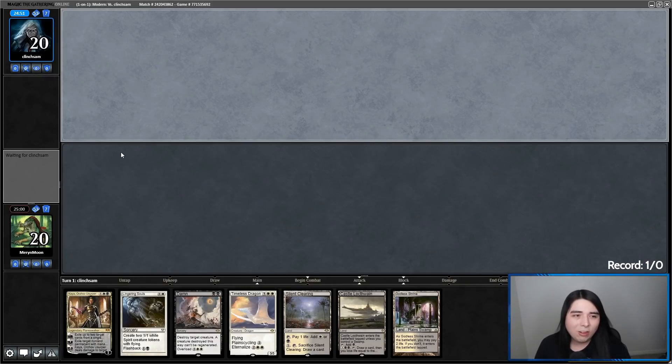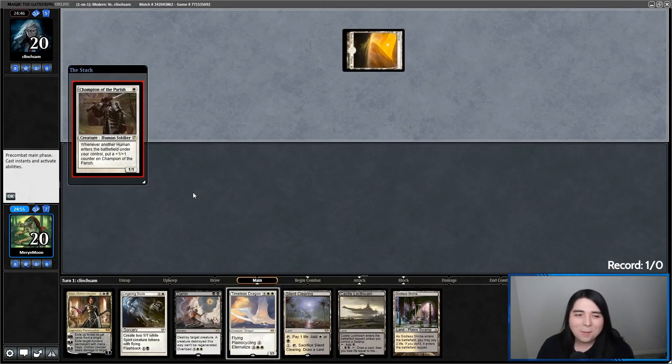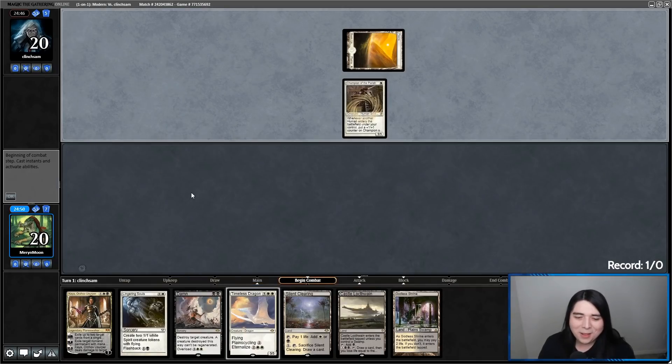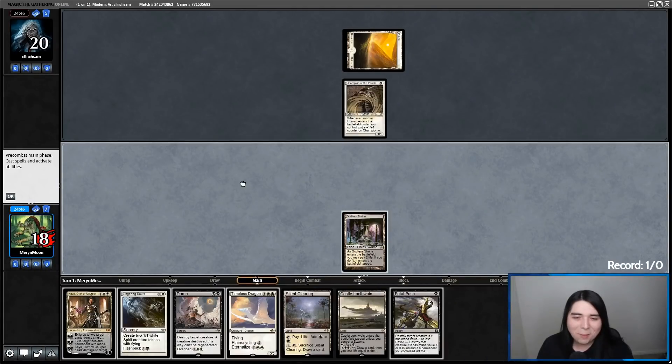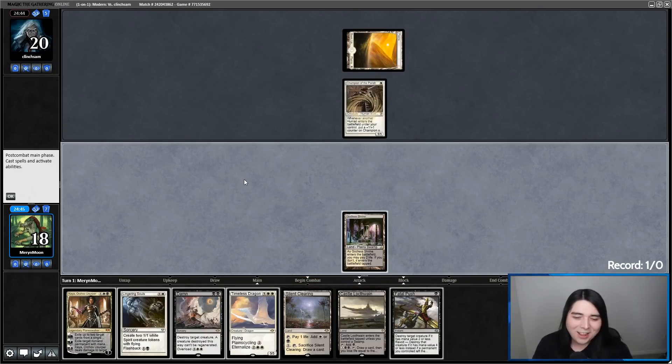Got a game here against Clinch Sam. We're going to be on the draw with some Dragon Pox — and that's going to be a keep. It's like a fine mid-range hand. Shroom, I know I got obnoxious in chat the other day, but when you talk to me about geography, I'll go off — no holds barred. I will spam you when it comes to geography because that's something I get excited about.